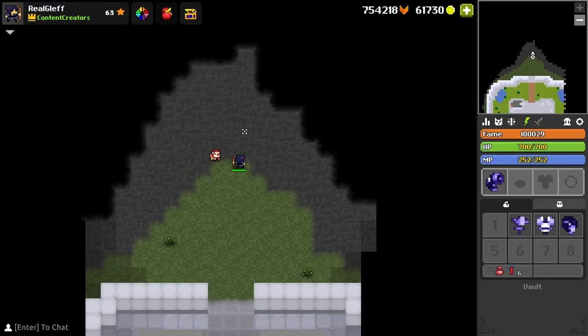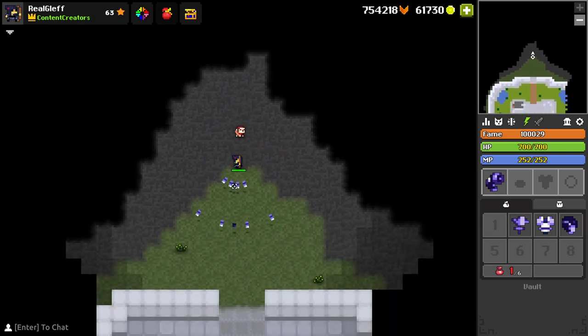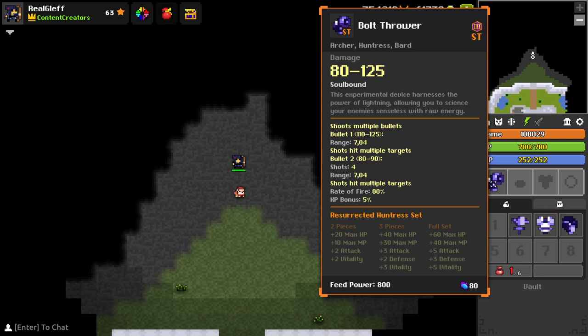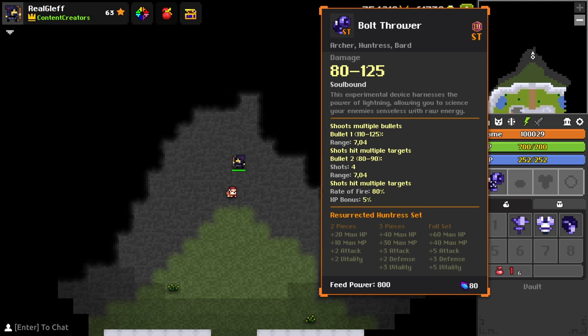At first glance, I do not like this at all. I hate the widespread on new weapons they decided to add — bows and wands or staffs — but this is very wide. The spread of these bullets is insane, but it probably means that if you are close to something, you will do a lot of damage. The bow does 80 to 125 damage, shoots multiple bullets: bullet 1 is 110 to 125, bullet 2 is 80 to 90, you get 4 shots, the range is 7.04, and the rate of fire is 80%.